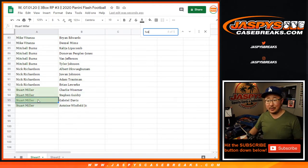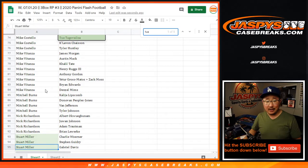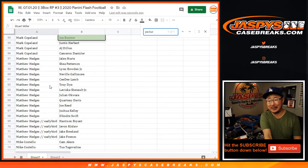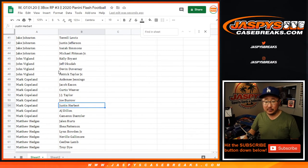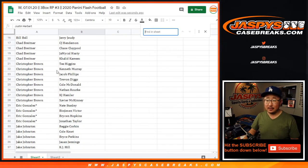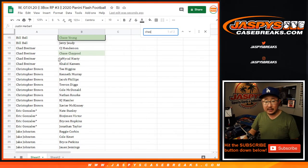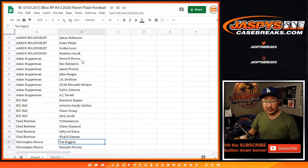Let's just glance at who has the big names. Mike Costello has Tua. Mark Copeland has Joe Burrow, and he also has Justin Herbert right there — that's pretty solid. And Chase Young, who always seems to be in Leaf products — that goes to Bill Bell.